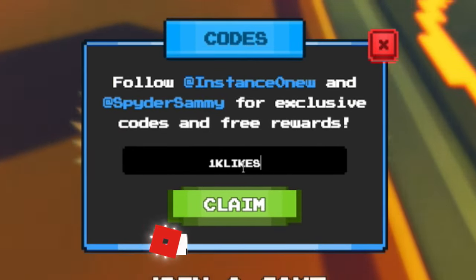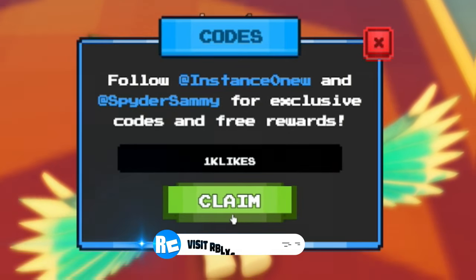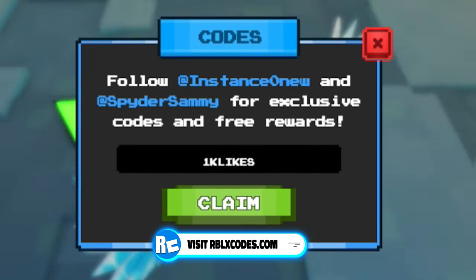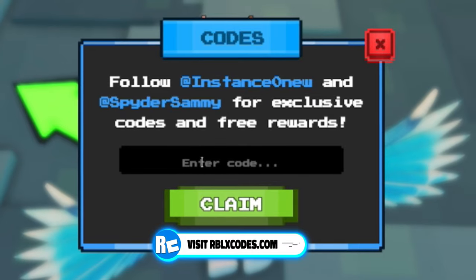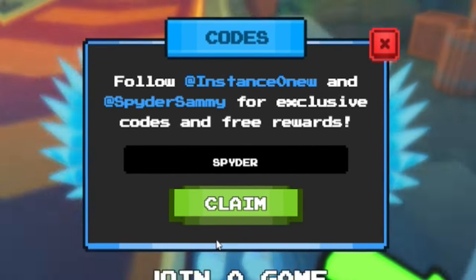Next, let's redeem 1KLIKES — type in 1K then L-I-K-E-S and enter that one in. After that, redeem code SPYDER — S-P-Y-D-E-R — for 250 coins and a spin.